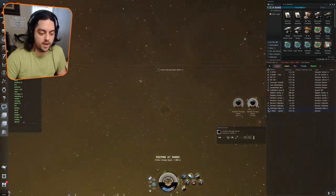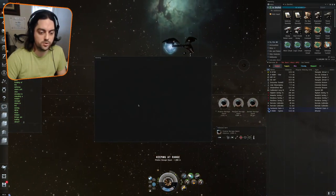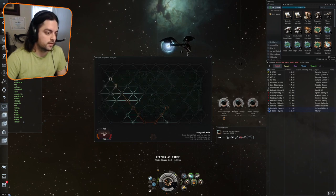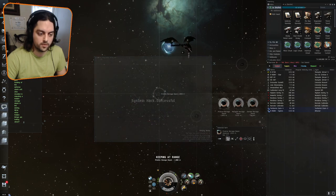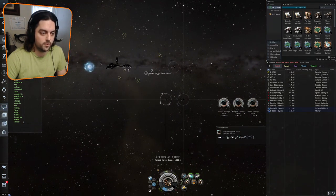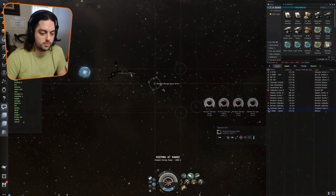When you successfully hack the defense alarm unit, a pristine storage depot will come out. We go ahead and head to it and hack this pristine storage depot, then move on to the last can in this first area.